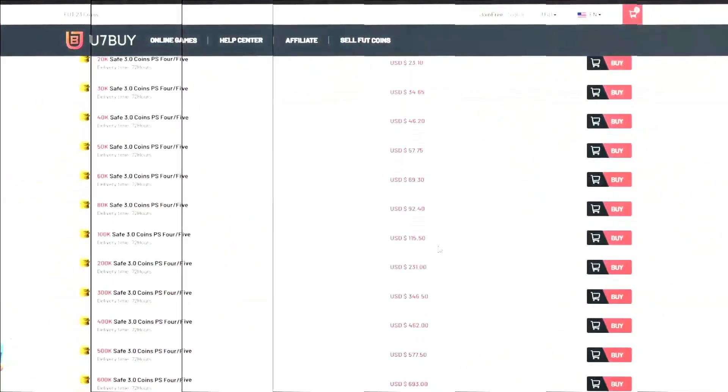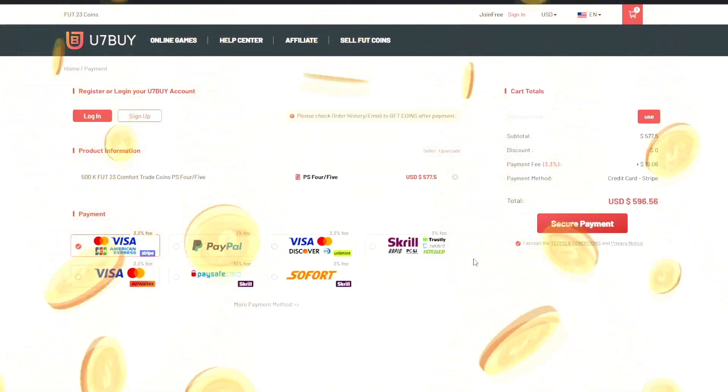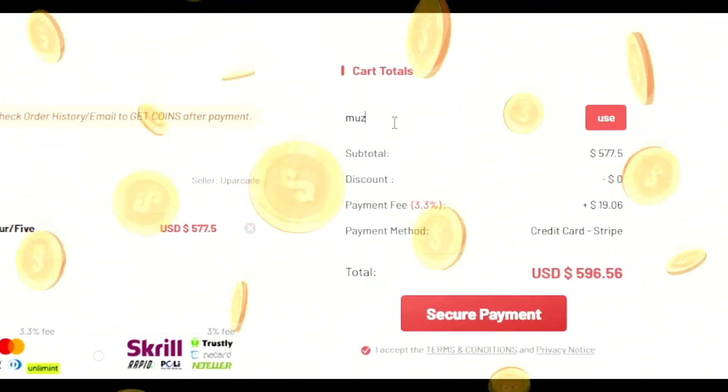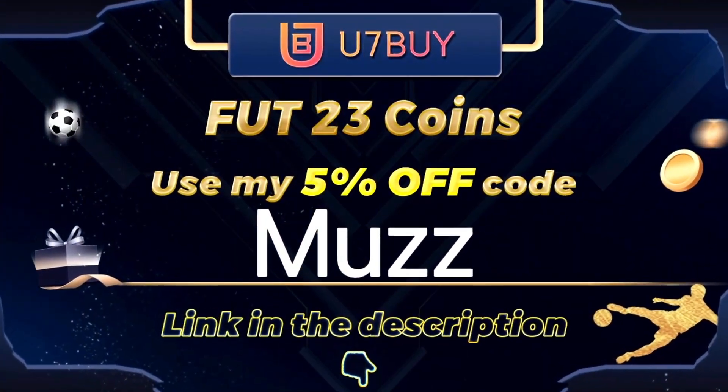For cheap and reliable FIFA 23 coins, head over to u7buy.com — they deliver fast and reliable FIFA 23 coins. Make sure to use code 'Muzz' for five percent off at checkout. Links in the description.